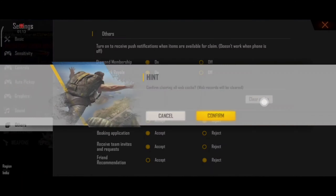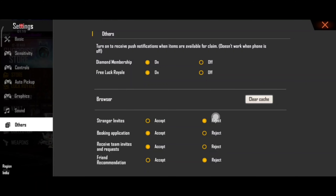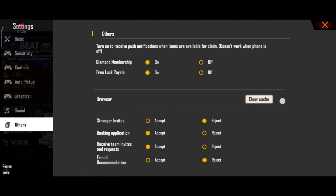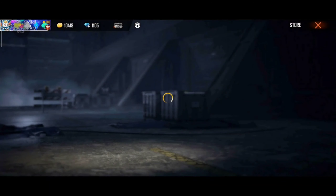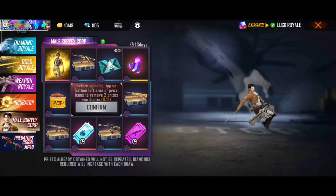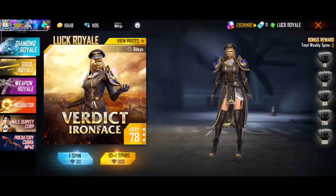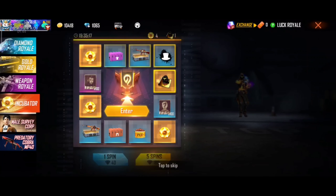You will get a lot of chances. Let's go to clear cache. Let's go to the incubator. We will take the first spin. Go to the incubator. Come to the incubator and make a first spin.